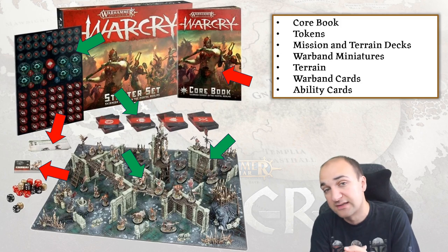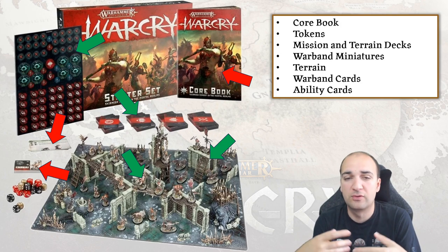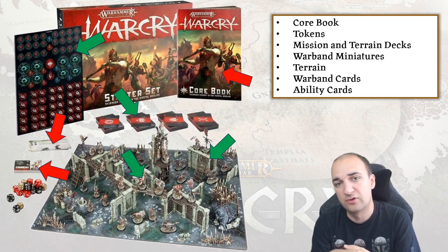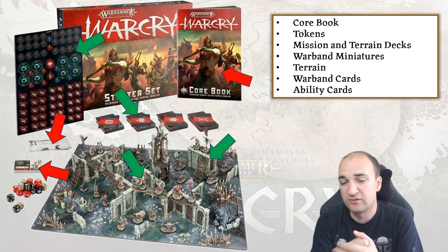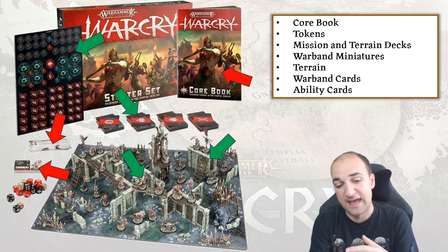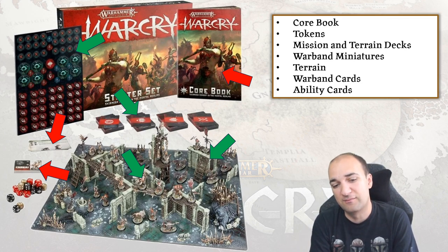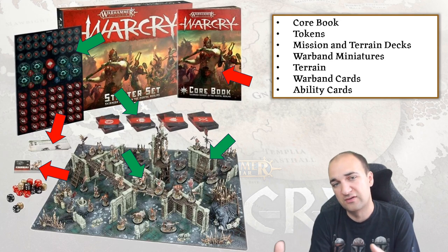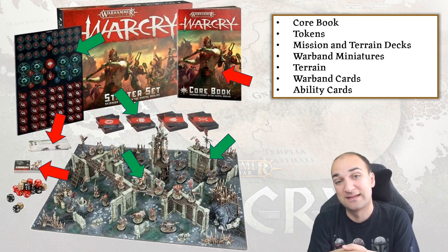The miniatures themselves you'll of course be able to use. Every single Warcry miniature made the transition over to Warcry 2. All of the special rules and rules for every single warband you'll be able to download off the Games Workshop Warhammer Community website. Similarly with the terrain, you don't need any of the new terrain — you can use the old terrain if you want. Just remember that Warcry benefits from verticality, with lots of bridges and platforms, and you'll have better games if you include that verticality in your terrain.